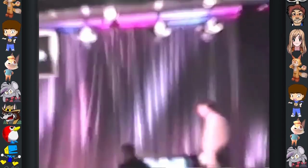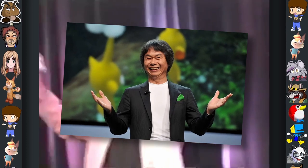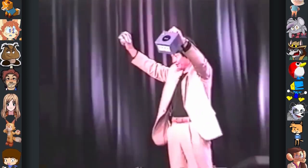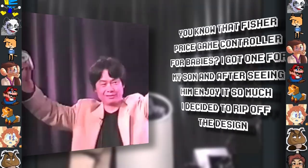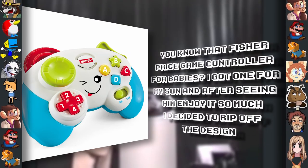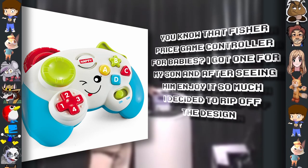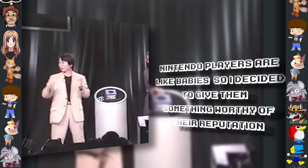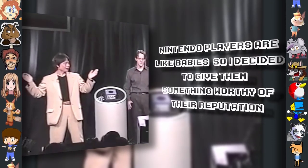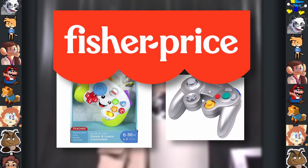Did you know? During the development of the GameCube, it took Shigeru Miyamoto the span of at least three years to finalize the controller's design. When asked what the main inspiration was for the controller's design and layout, he stated, "You know that Fisher-Price game controller for babies? I got one for my son, and after seeing him enjoy it so much, I decided to rip off the design." He then stated, "Nintendo players are like babies, so I decided to give them something worthy of their reputation." To this day, Fisher-Price has not taken legal action.